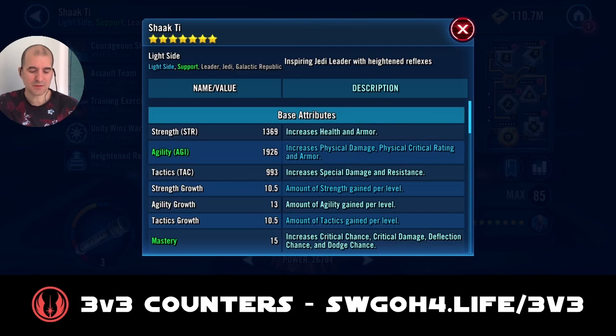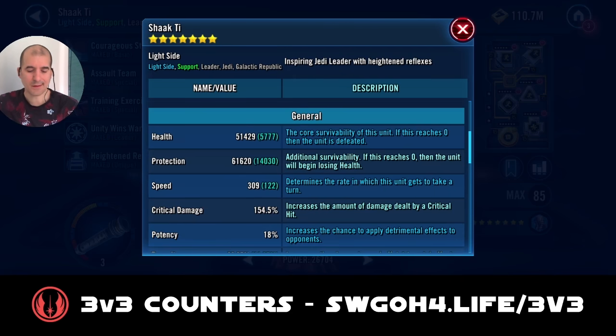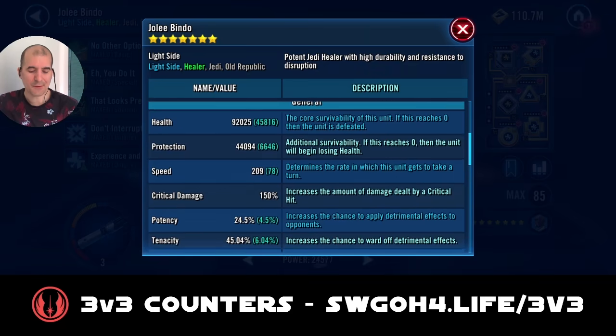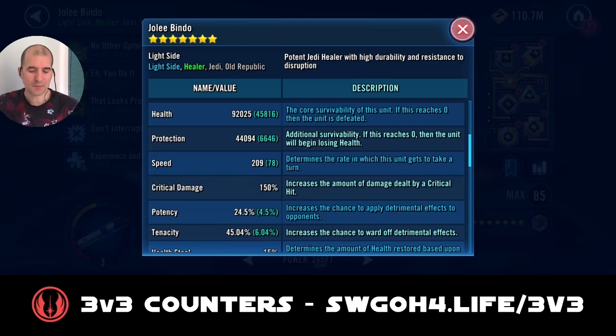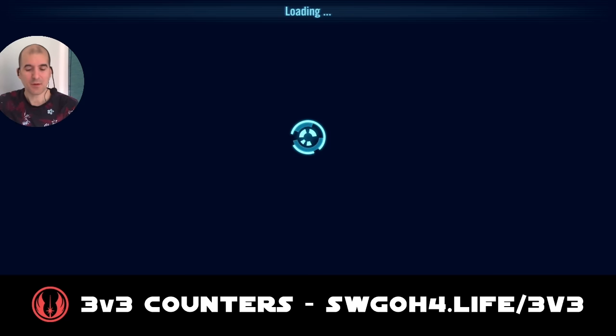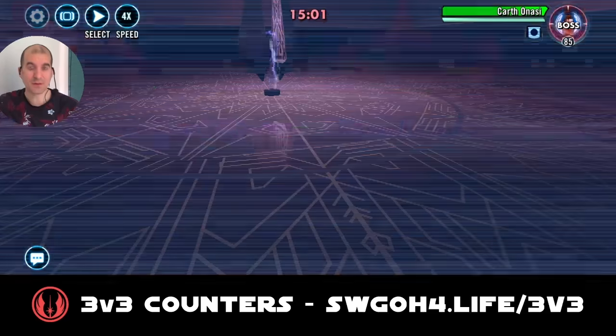Shaak Ti is modded for speed at 309. Then there's Jolee, modded for health with some speed. I'm bringing Jolee in case I lose one of my Jedi — he can bring them back, because remember we are not allowed to lose a single unit here. Let's hop into the battle and complete the two remaining feats.